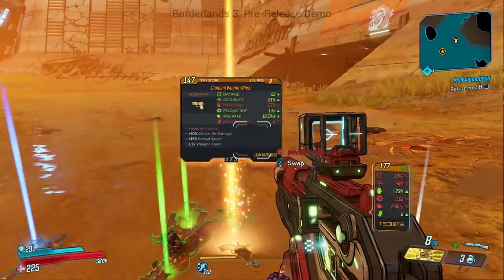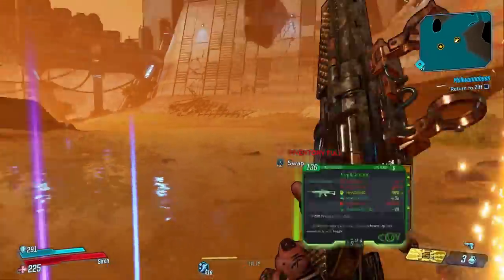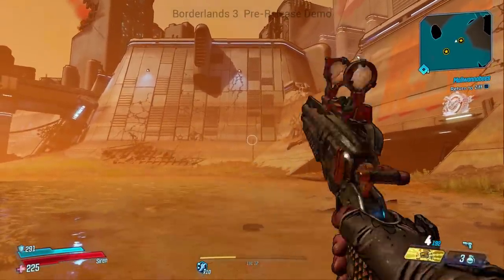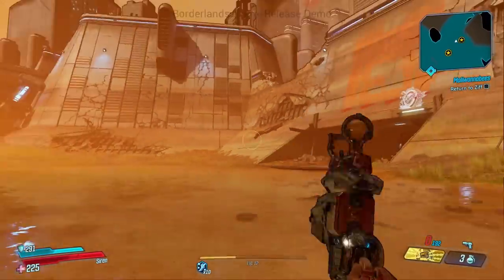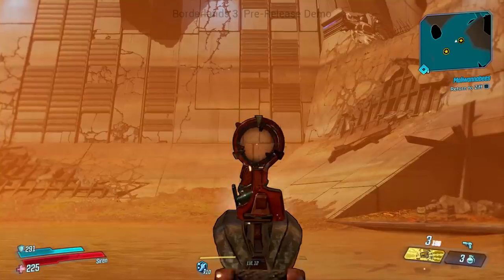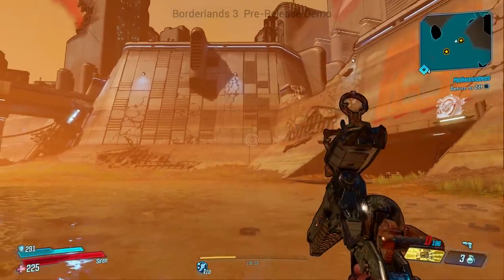The red text says "round and round," which seems like an obvious reference to exactly what wagon wheels do, but maybe it's also a reference to the popular kids song The Wheels on the Bus. Maybe just a reference to how traditionally Jacobs pistols had the cylinder that would rotate as you shoot it.